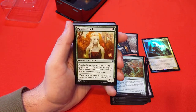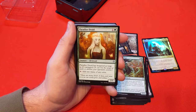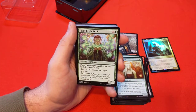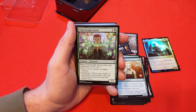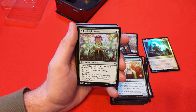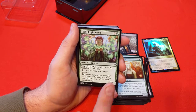Paradise Druid — hexproof as long as it's untapped; 1 and green for a 2/1 that taps for one mana of any color. Nice little mana dork — having hexproof while it's not being used is okay, nice for mana fixing. Pollenbright Druid — 1 and green for a 1/1. Enter the battlefield, choose one: put a +1/+1 counter on a creature, or proliferate. If you get some +1/+1 counter themes going on or extra stuff that requires counters, or even just to proliferate Planeswalkers — fun card.